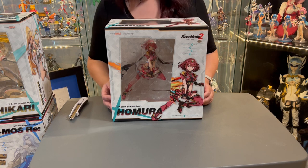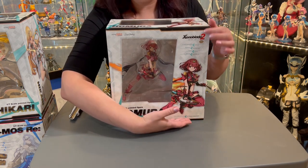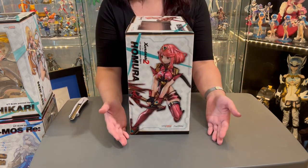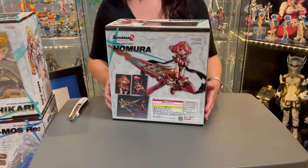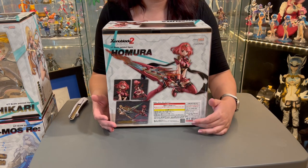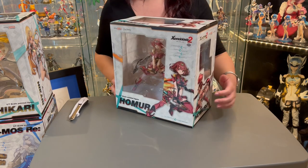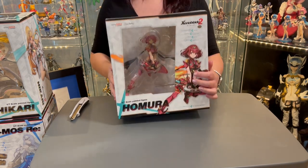Here's the front of the box for Homura — Homura is the Japanese name; in the English game she's called Pyra, which is what I'll refer to throughout this video. On the front there's concept art of the figure, and on the side is a photo of the figure. On the back are detailed photos showing how the Homura figure interacts with the Hikari figure, plus legal jargon and a hologram sticker confirming it's a legitimate Good Smile figure. The side shows the back of the figure, there's a viewing window on top, and the bottom just says 'Homura' — very plain.